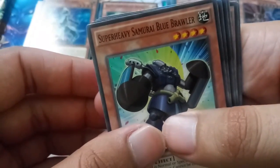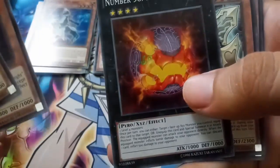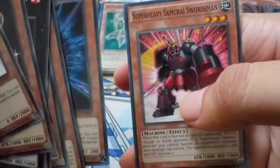Alright, last Duelist Alliance before we move into the good juiciness of this video. These packs are everywhere. Super Heavy Samurai Blue, and then that Number 58 — I think I've been looking for this one, not a hundred percent sure. Whoa, this looks cool — Dark Magical Warrior. This guy again and then Shadow. I think we just got a rare in this one.